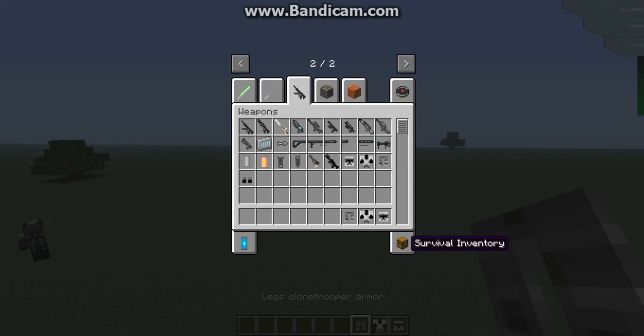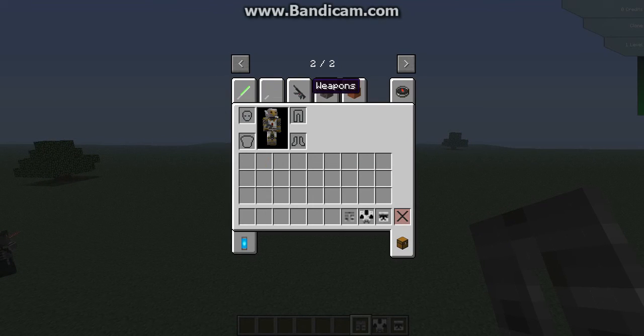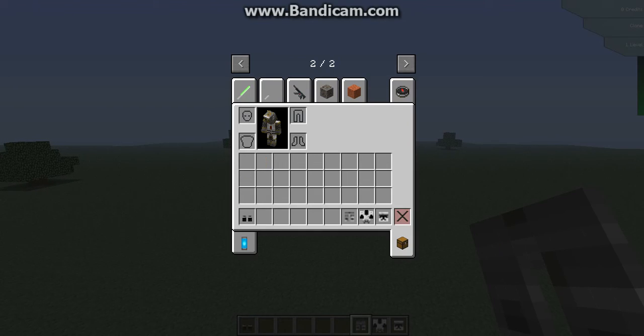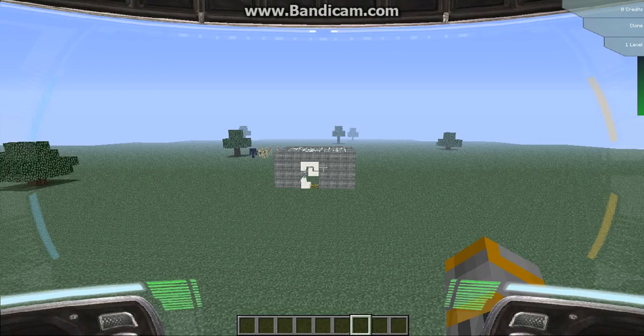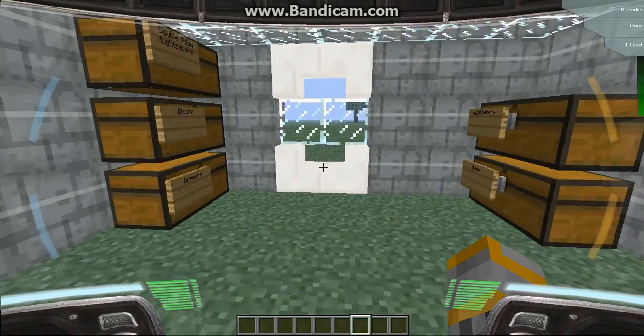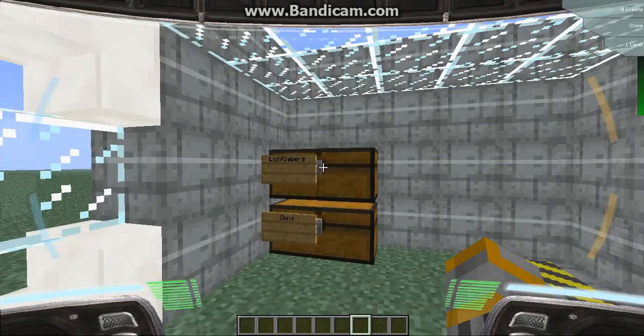Let's get on to the armor. Let's get these boots. So you can put on your armor, but once you put on your helmet, you get a little HUD — I guess you can call it that. So that's a bonus.